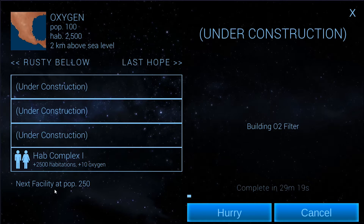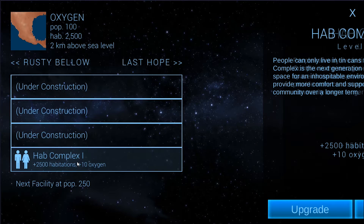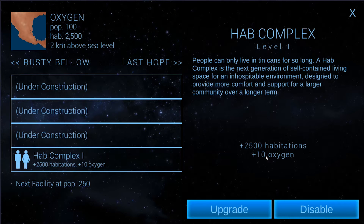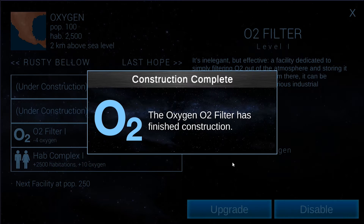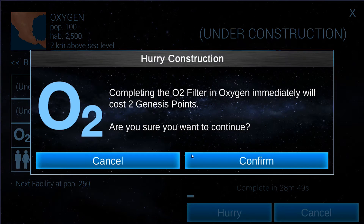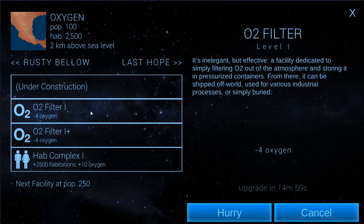The next facility will — wait, that gives us plus 10 oxygen. Oh my God, that's even worse. I should have just built the regular HAB unit and upgraded it until I got the HAB dome so I could offset it. Man, I wasted Genesis points on this. I wasn't even paying attention. That plus 10 oxygen is going to kill us — normally that's not a big deal, but right now it is. I don't really want to spend more Genesis points, but we might risk the last of them to get at least two O2 filters up, because that'll cancel out at least eight of this oxygen. It kind of sucks, but then we can go ahead and upgrade these.